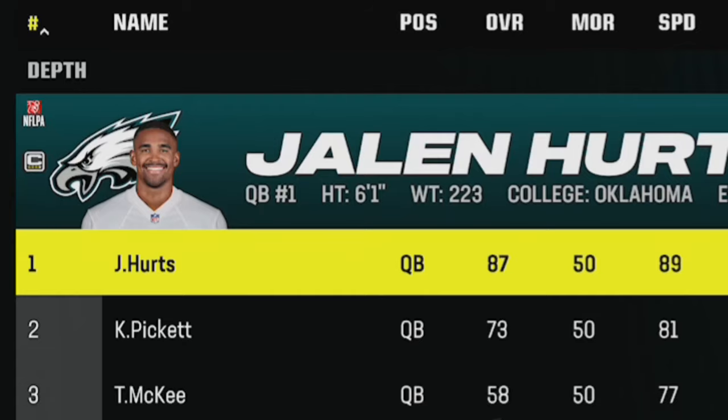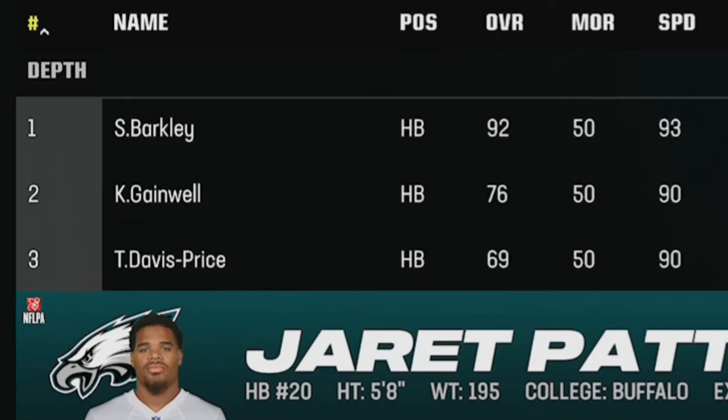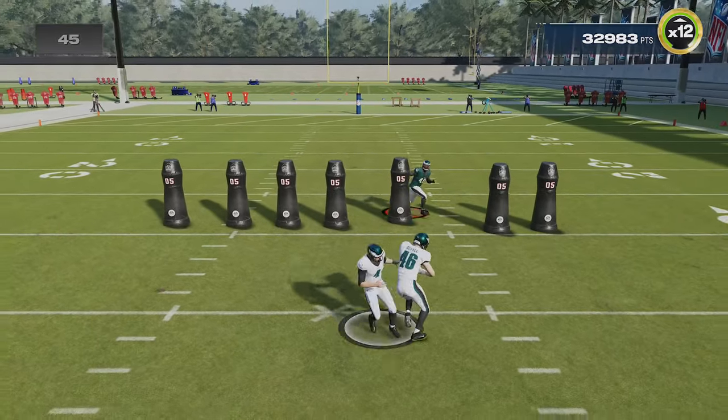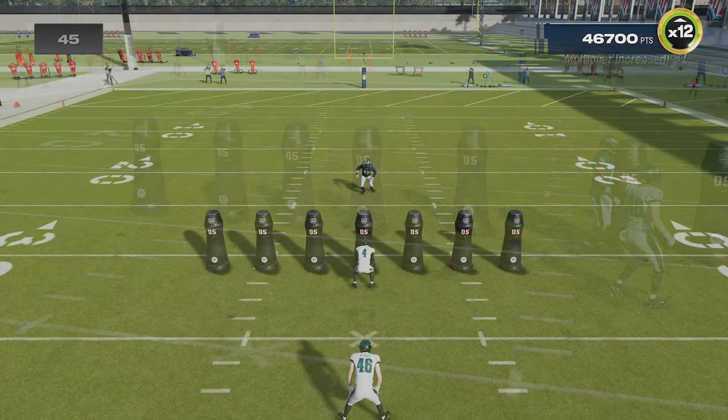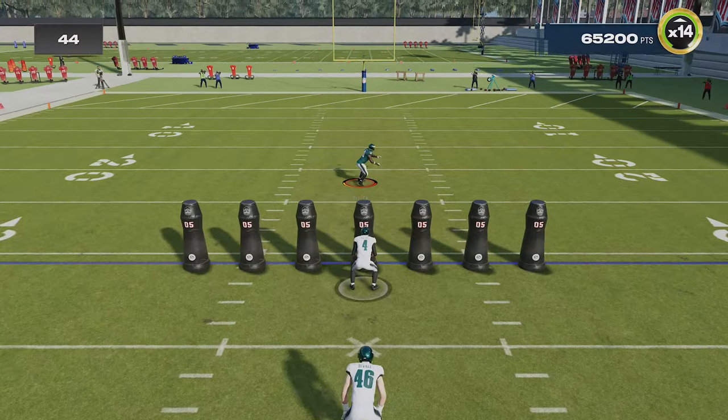All you have to do is go back to your depth chart and put your kicker or punter in the starting quarterback position, and your fullback or running back with the lowest carry rating in at the running back position. I went as far as to sign a fullback with the lowest carry rate on the free agency market just for this purpose. At that point you can almost put the controller down and just watch the punter at quarterback continuously fumble the handoff while getting a fumble bonus every single time.